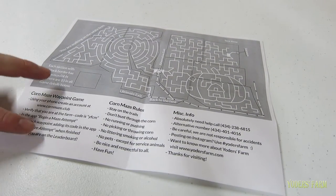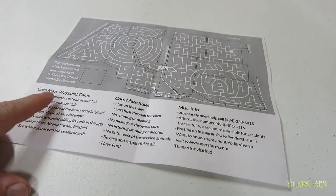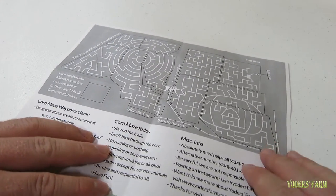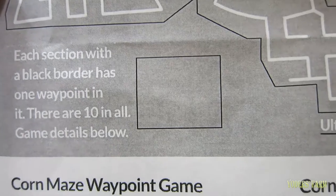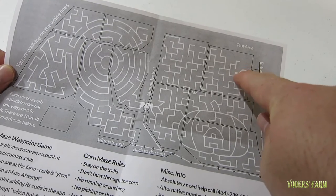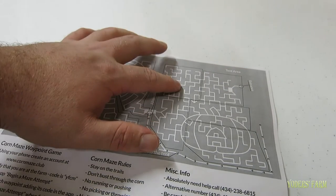Now before you head into the maze you should receive a map like this one. If you look at it here, there are some details about the corn maze waypoint game, the website you need to go to to create an account for the app, and a verification code that you'll need just after signing into the app so that we can prove that you're here on the farm. There are sections on the map, and inside each one of these blocks there is one waypoint. There's 10 different blocks and there's 10 different waypoints.